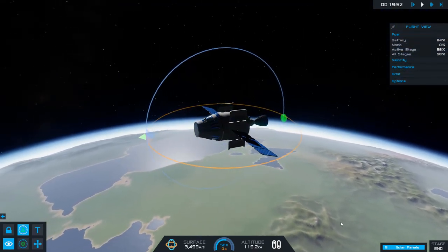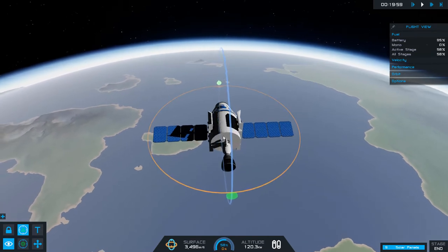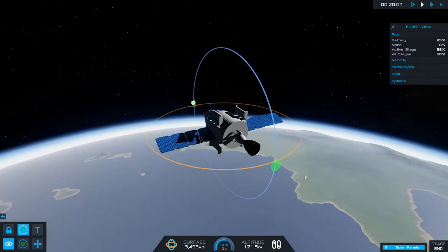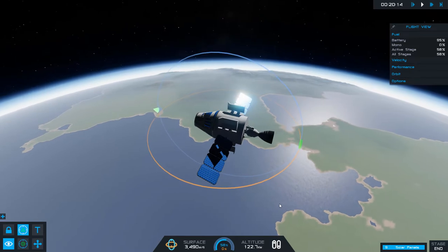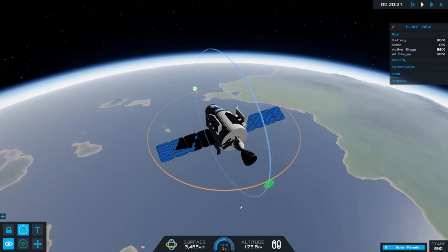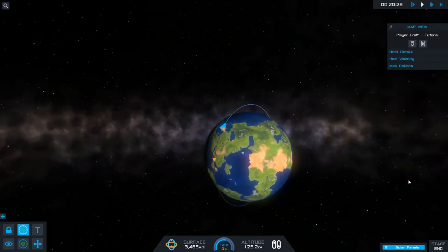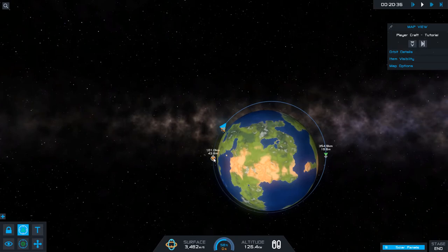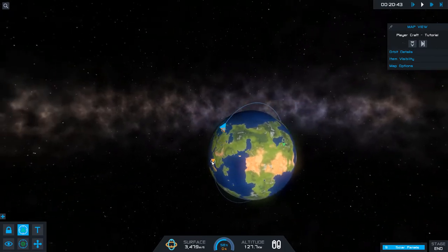There is a lot more that you can do with this game. This game is currently in early access. My plan is to do a deorbit and put this spacecraft down into the ocean. We can pretend this satellite has a limited lifespan and its onboard systems will simply run out. If we want to be responsible and not leave junk in orbit, we want to properly deorbit this craft and splash down in the ocean.